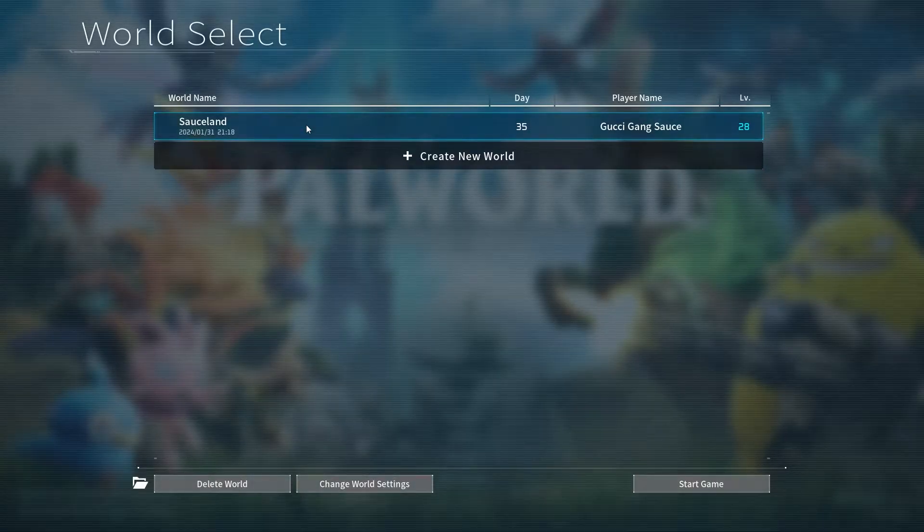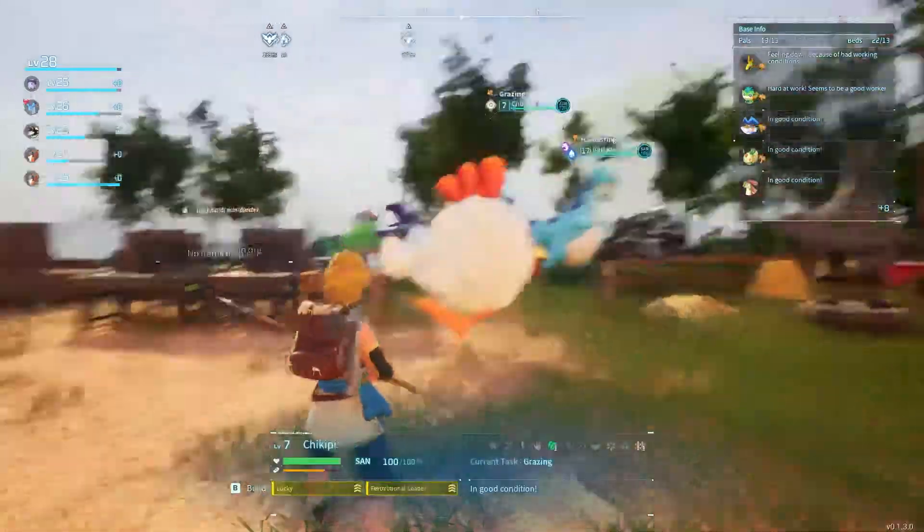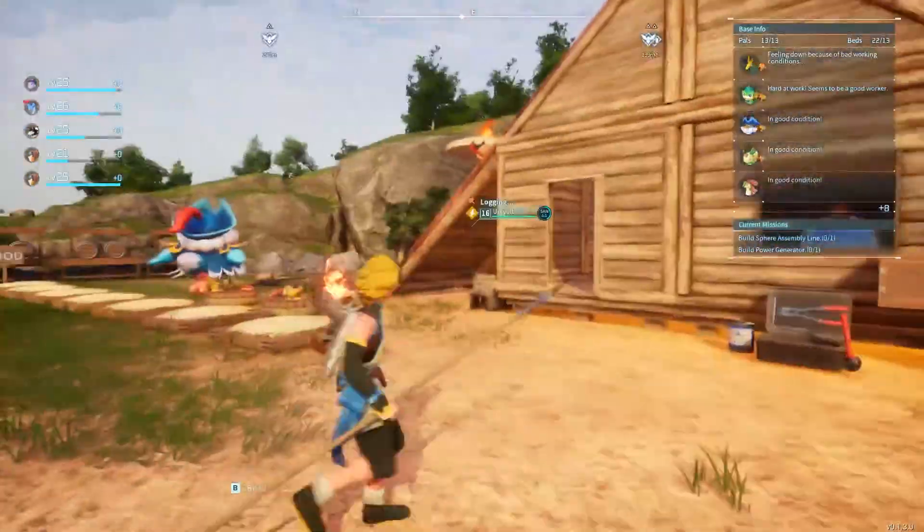Now our world is going to be in offline mode, so I'm just going to select Start Game and it should load us into this world without getting that error we received at the beginning of the video. And as you can see, we are now loaded into our world and everything is working.